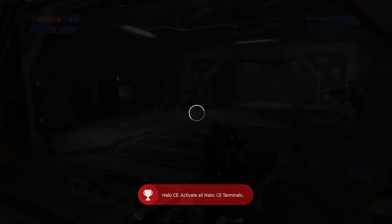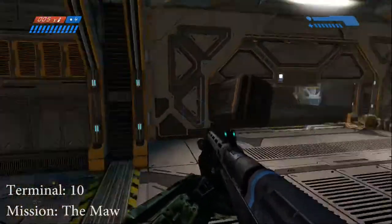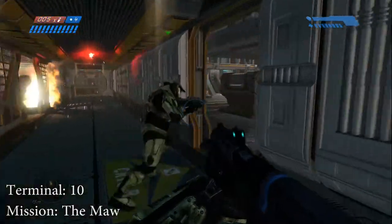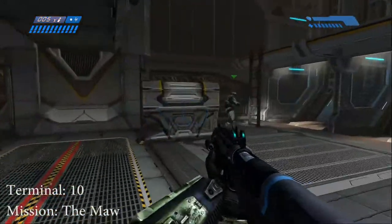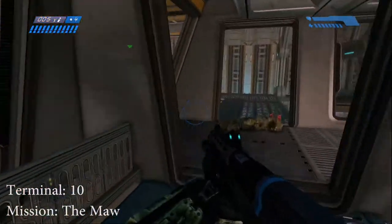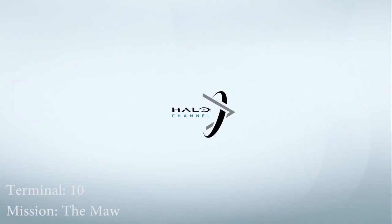Let's go get the next terminal. Welcome back. We are getting terminal number 10, the last terminal. From this spot, all you have to do is crouch and then walk through this hallway and go to this room where there will be sentinels and flood fighting. We cleared them out so they won't interrupt us. All you have to do is climb this ladder and walk to the room where there are bright red flashes. The terminal is right here on the wall. That is the last terminal and you should get your achievement.